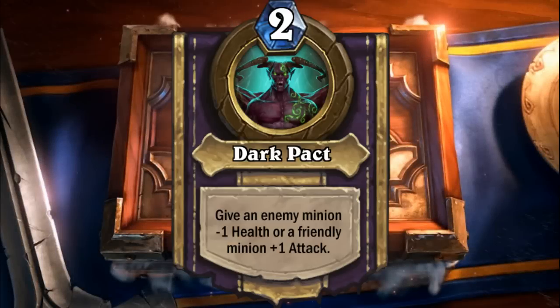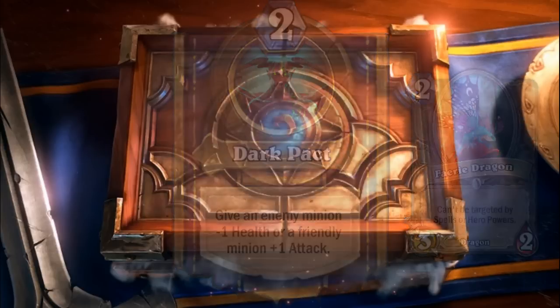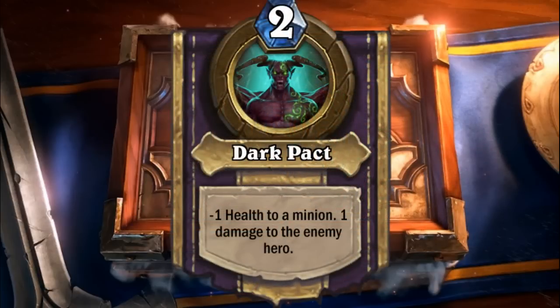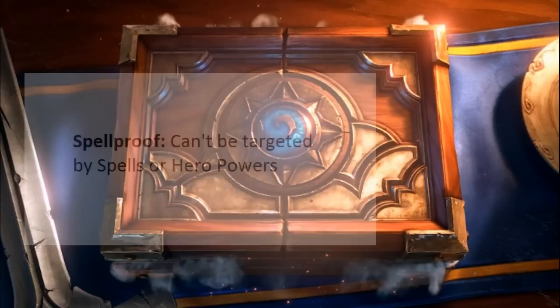First off, the hero power. Some of you pointed out that it doesn't quite work with having lots of spellproof minions in your deck, as you can't target a lot of your own minions to buff them up. The perfect alternative — same name — give a minion minus one health and deal one damage to the enemy hero. You can still use it to clear the board, but now it's much more aggressive, chipping away at the enemy hero. We don't care about buffing friendly minions, and it's short and simplistic, feeling like a real Hearthstone ability.